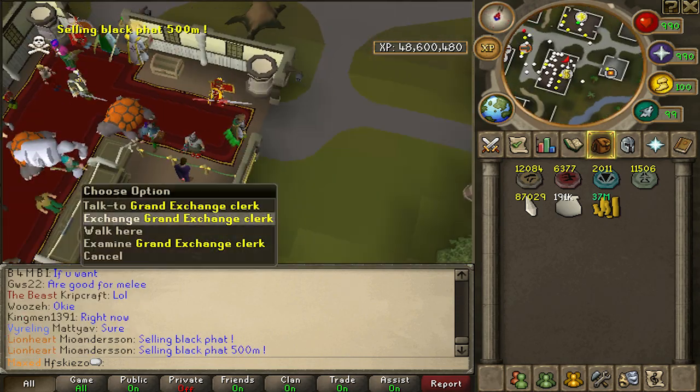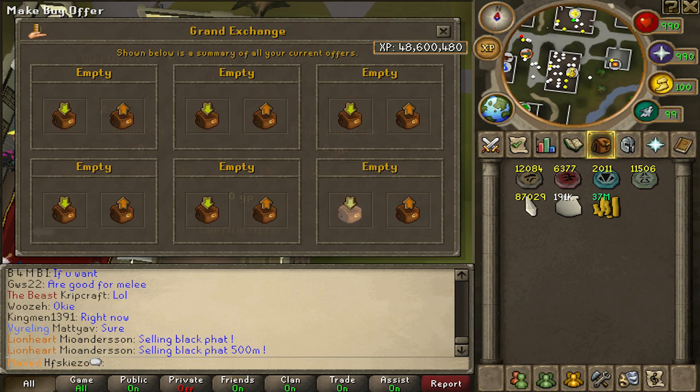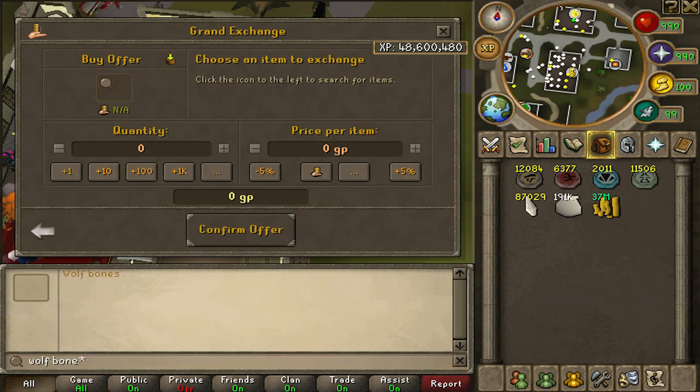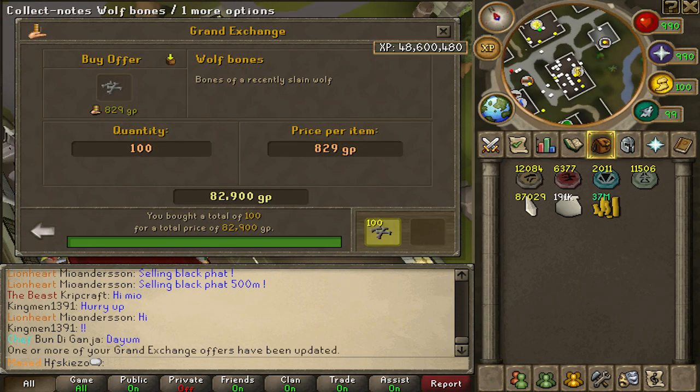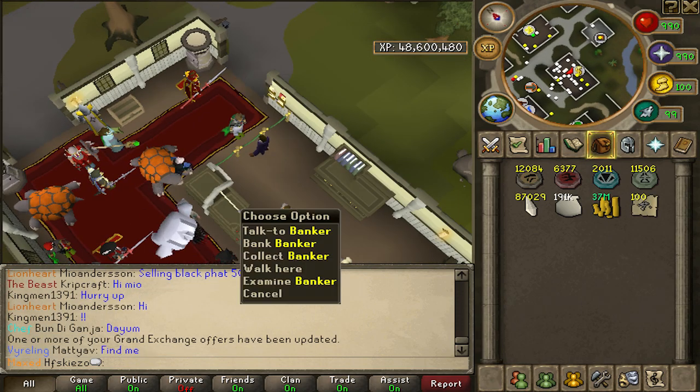Make sure that summoning is going to cost you some money — it is definitely not a cheap skill. This is basically because of buying the ingredients and spirit shards in the Grand Exchange, but you will get a part of your money back if you want to sell the pouches you made to the Grand Exchange.